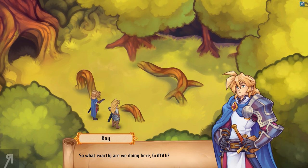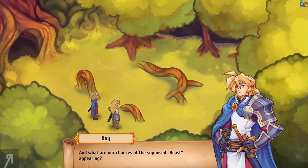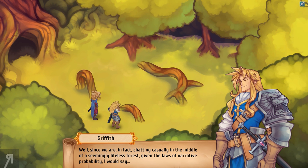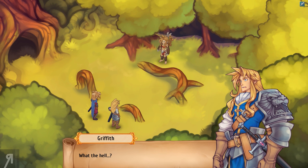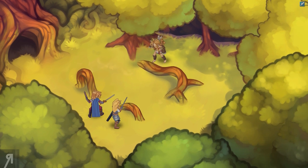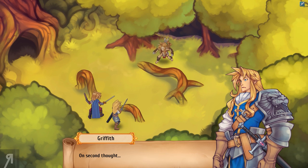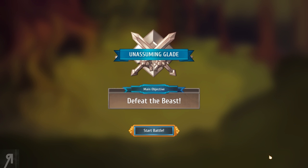'So what exactly are we doing here, Griffith?' 'Looking for the beast.' 'And why are we doing this?' 'To end its reign of terror and bring peace to the land.' 'And what are our chances of the supposed beast appearing?' 'Since we are in fact chatting casually in the middle of a seemingly lifeless forest, given the laws of narrative probability, I would say...' 'It happens now! Get ready, young master!' 'What the hell? Is that our beast, Griffith?' 'No, there's no way.' 'You are sane? On second thought...' Another ambush — this time by someone. Defeat the beast.